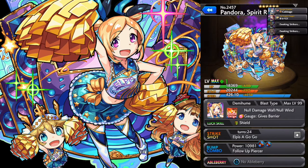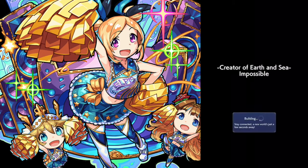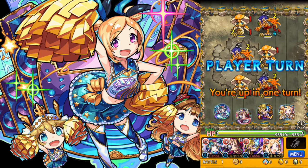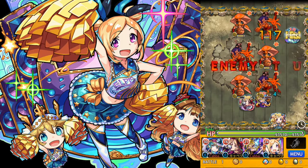We will take her to the Impossible Quest that was up when I was doing this video, and that is for Izanagi. The gimmicks for Izanagi are damage walls and warps. Pandora addresses the damage walls but not the warps. All of the other characters I'm using are pierce with Null Warp, and a couple of them have blast bomb combos — all done just to take advantage of the blast type follow-up piercer.